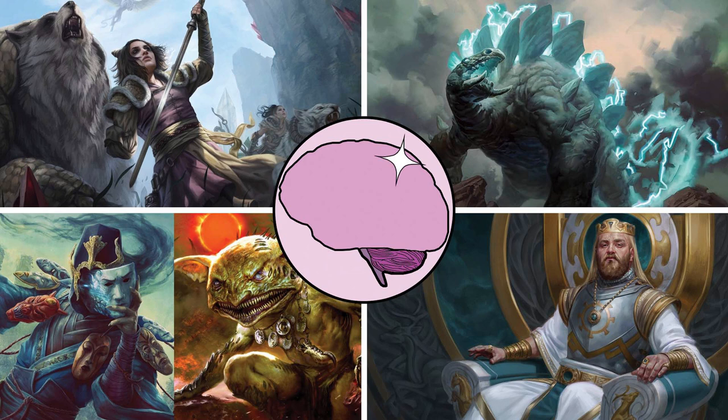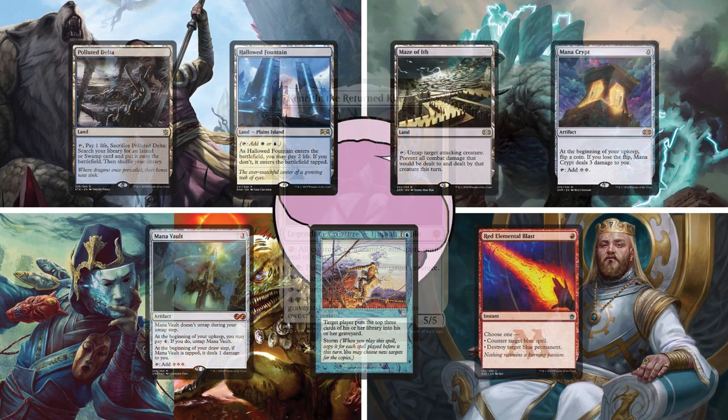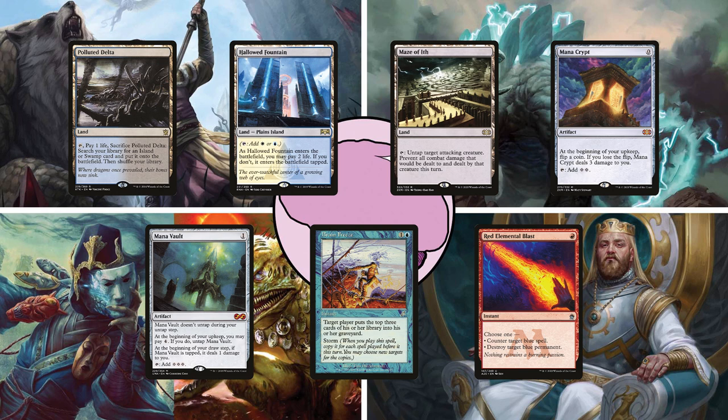Going first today is Cody on Kenrith the Returned King. Cody has filled this deck to the brim with just about every combo he could think of to play. His opening hand has a Polluted Delta, Hallowed Fountain, Maze of Ith, Mana Crypt, Mana Vault, Brain Freeze, and a Red Elemental Blast.